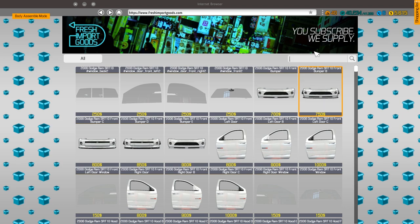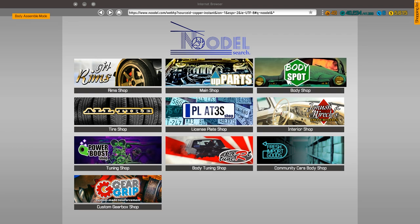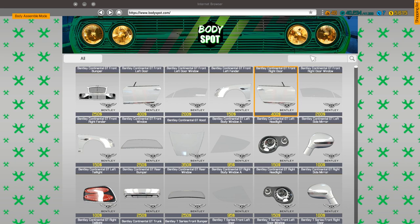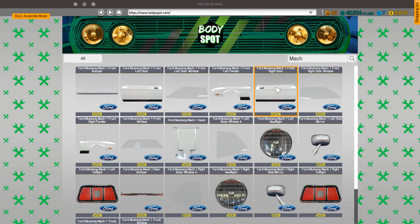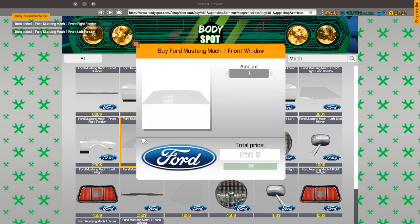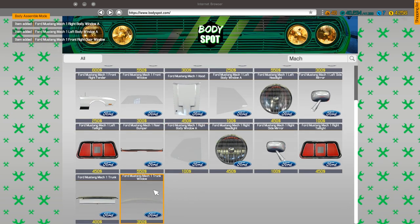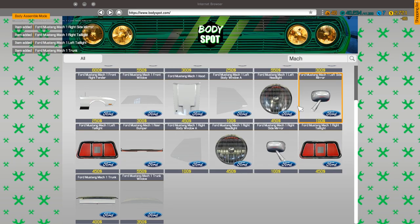Let's just type in Mach — I think that'll do it. Oh, that's not community content, this is actual stock stuff! Mach — yeah, okay. There's not much you can do for customization, which is okay. Not great obviously, but it's fine. I think that's everything — that's a lot.